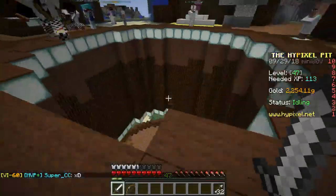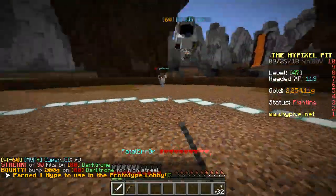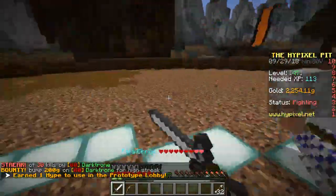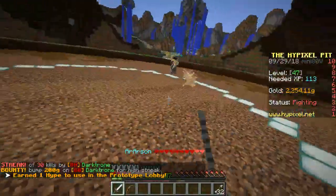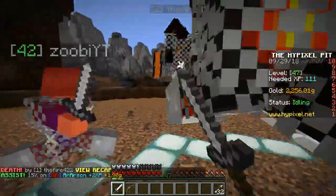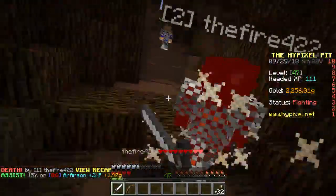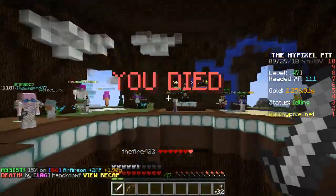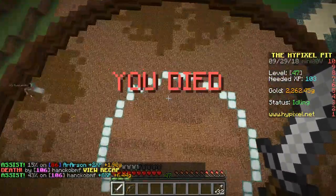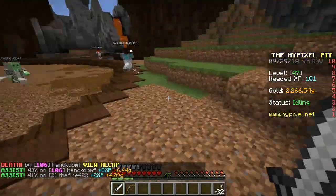Let's start with the taiga. It was the one voted out of three biomes — the desert, the savannah, and the taiga — and it won. The features shown coming to the taiga are foxes, which you can probably tame, berry bushes, and campfires. That's all that's been shown about the taiga so far.